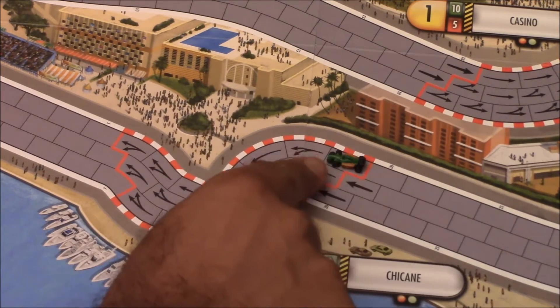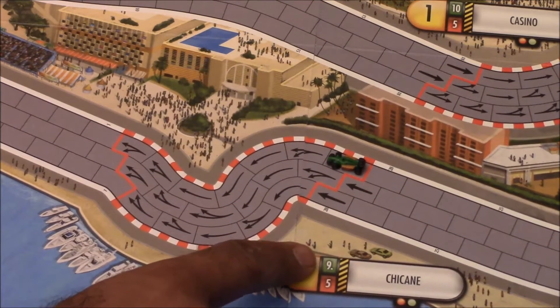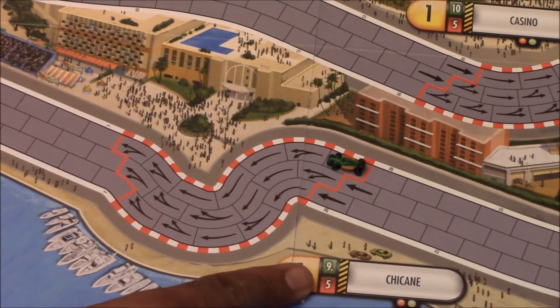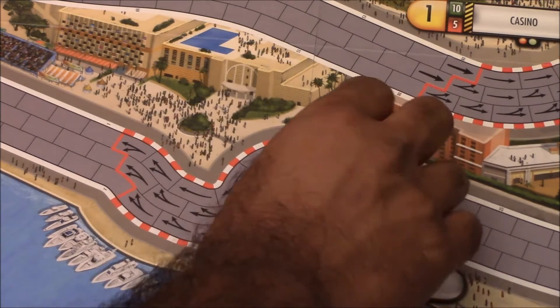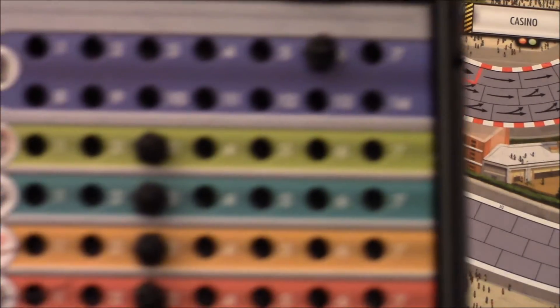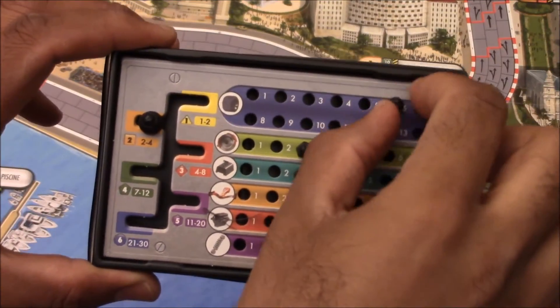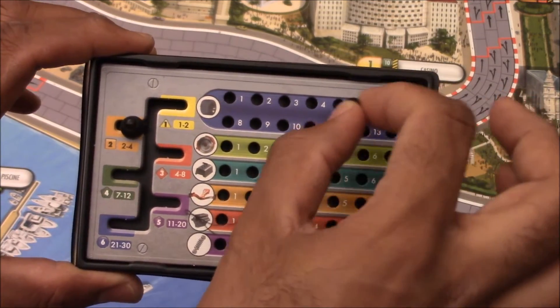For example, if you're in a certain space, the only spaces you can move to are indicated by the arrows. The green and red numbers show the longest and shortest routes through the turn, which helps determine what dice you want to roll. If you overshoot a turn and don't stop in it, bad things happen — you will lose tire points or brake points. For example, overshooting a one-stop turn by one space costs you one tire.